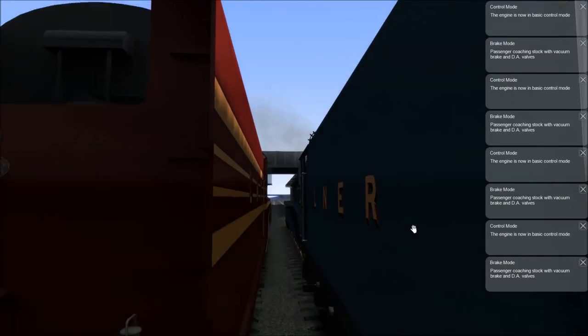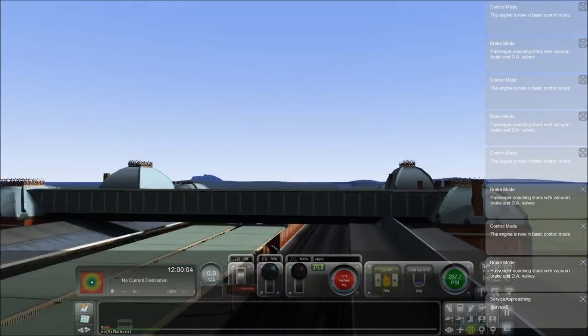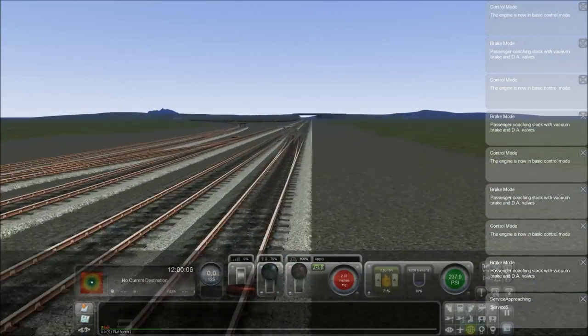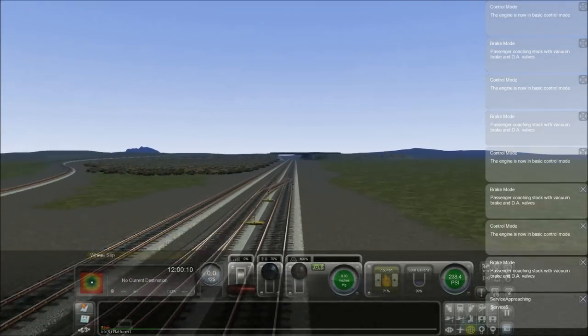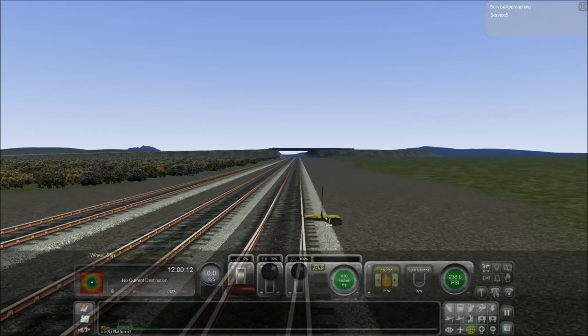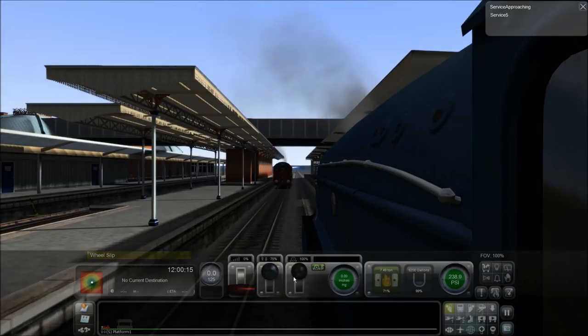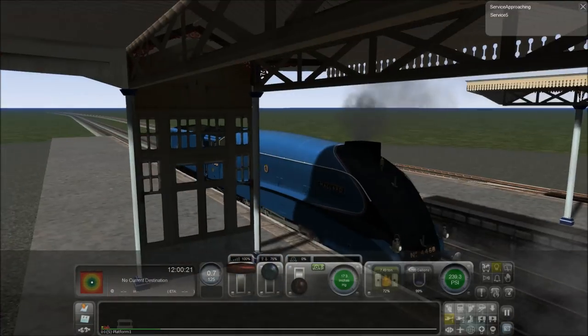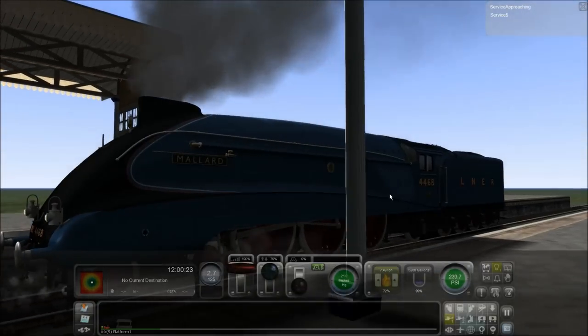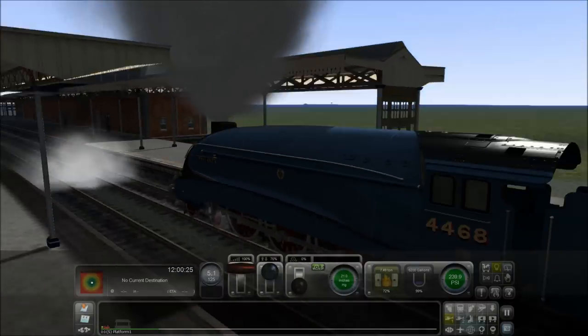And we're underway. The Duchess is moving, but before I set off I need to switch the points before I can actually get a move on — switch points like that, and switch points like that. There we go. The Duchess is already moving. Brakes off, light on, I'm ready to go. Come on, Mallard, off we go. We just need to go faster — we just need to beat the Duchess.